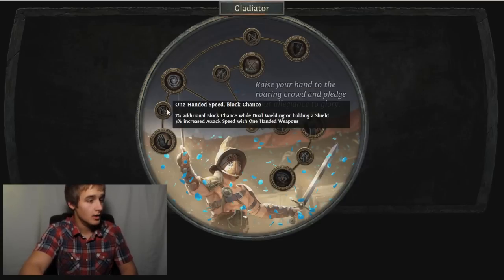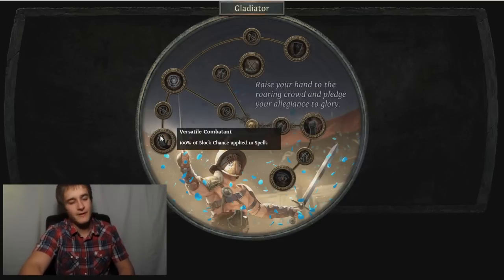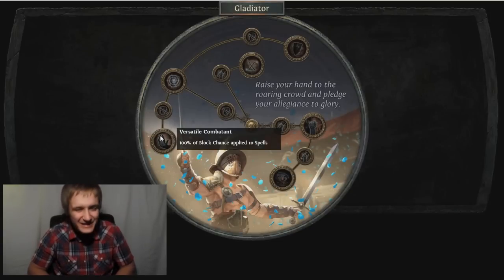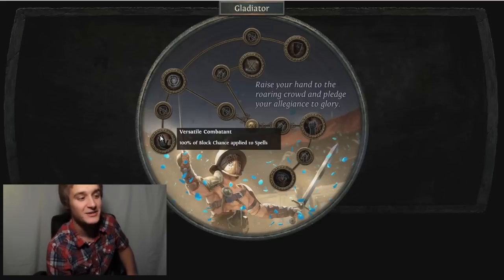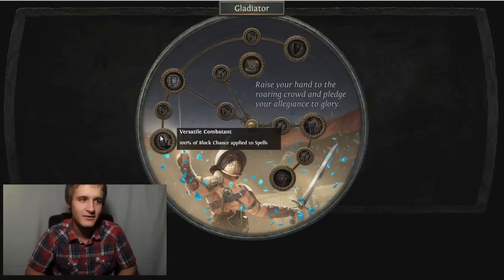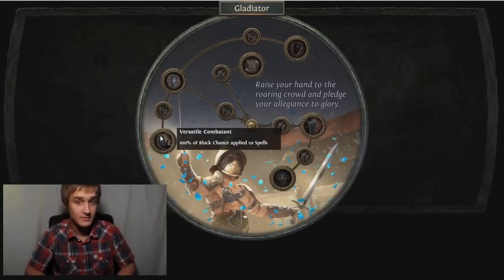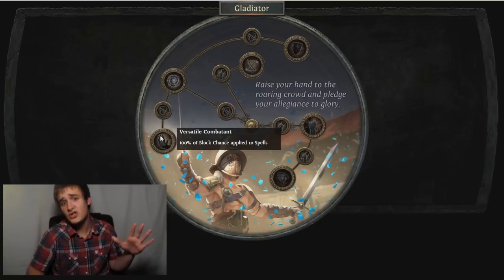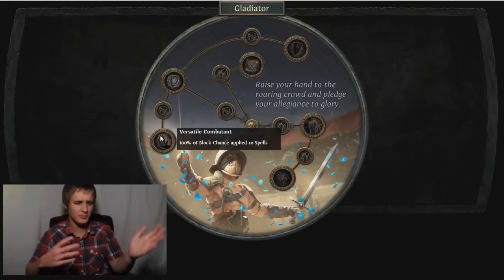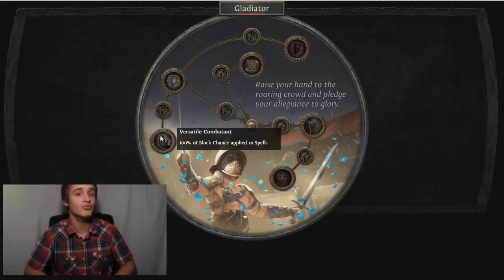This one down here is probably my favorite: Versatile Combatant - 100% of block chance applied to spells. That's crazy. 75% resistances to elemental doesn't feel like enough sometimes - getting that chance to block spells is really nice, it makes you feel so much more tanky.